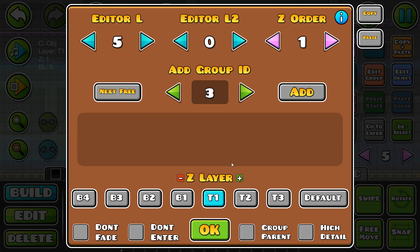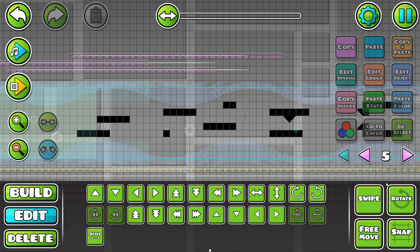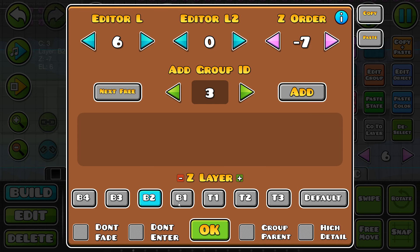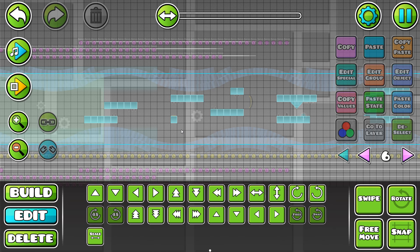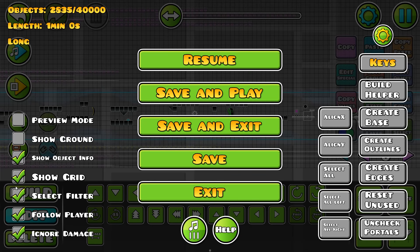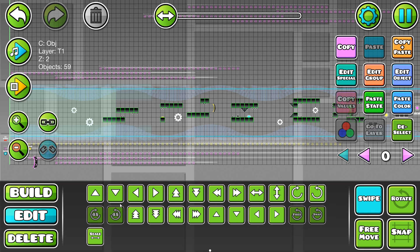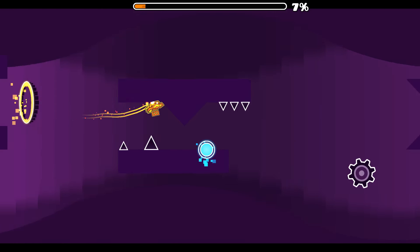On editor layer 5, I'm going to add some black blocks on B2. These are just going to serve as the base blocks for these objects that I'm about to decorate. On editor layer 6, I'm going to add some objects that use the same colour channel as the blending screen, going on B1, a full Z layer above the ones that are already there. When you tick blending on a colour channel, that colour basically acts like light, so the brightness and hue will stack. This is important because the brightnesses of the blending objects and the blending screen will combine and make these blocks look quite uplifted.